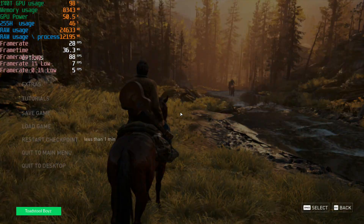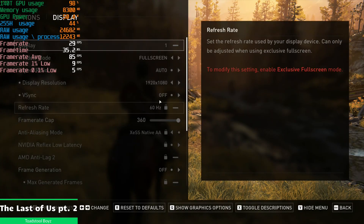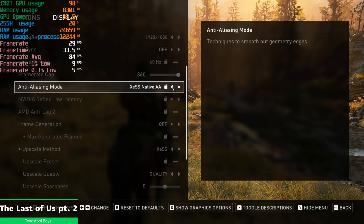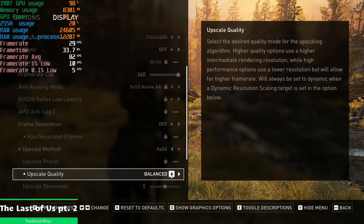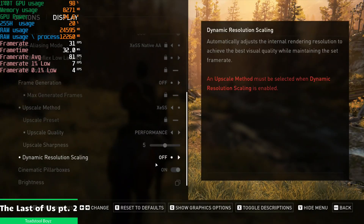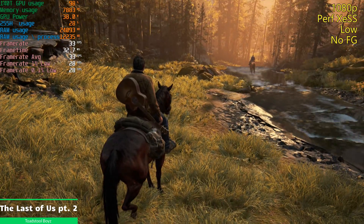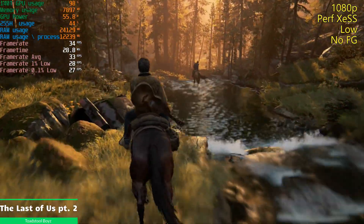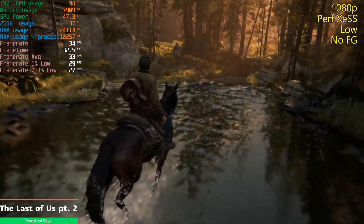Now we're in The Last of Us Part 2. Not sure how well this is going to run — this is a very hard to run game. So we'll go 1080p with XCSS. We might even need performance mode. It'll look okay because it's XCSS, but it's a very hard to run game. There's a little bit of weirdness in the water, but otherwise not too bad. You're really going to be pushing for about a 30 experience here, to be honest.